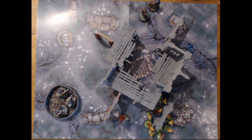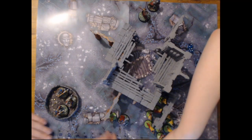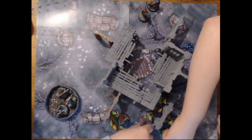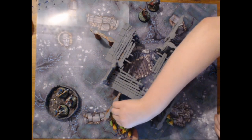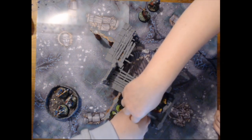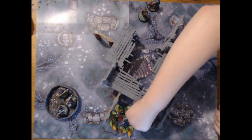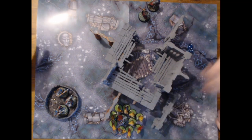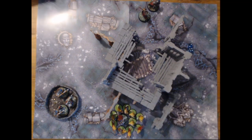We'll start moving them in very close — six inches. The Nighthaunt have now surrounded my Knight-Incantor. We're going to move them all up as close to each other as we can to try and get a few more in there. We're going to get straight into combat now — all but two got in, so that's quite a bit of attacks. That's sixteen attacks onto the main lot.